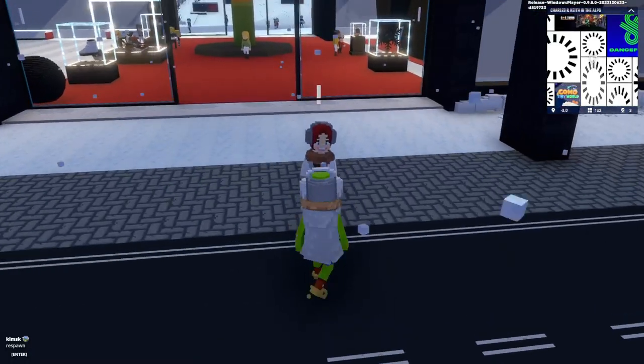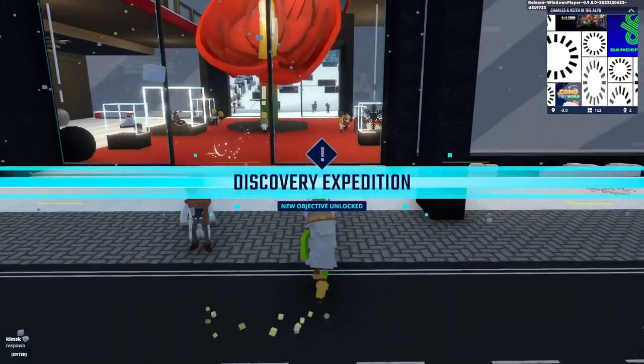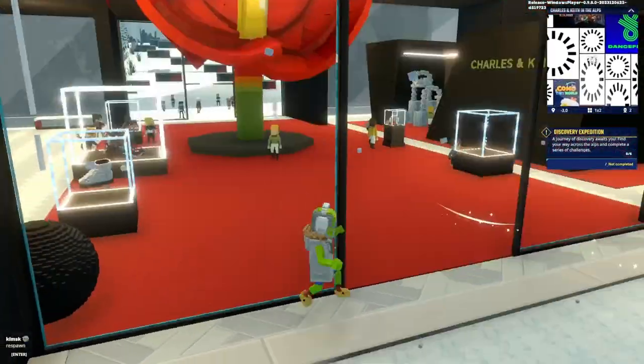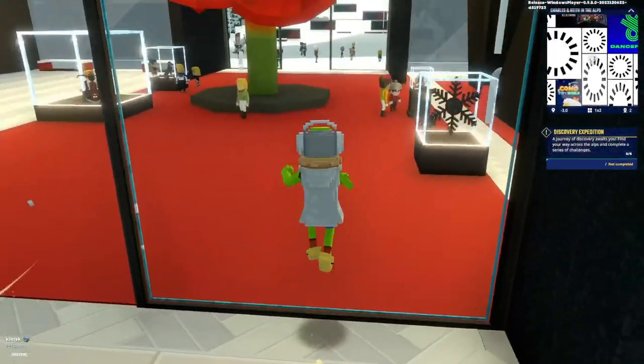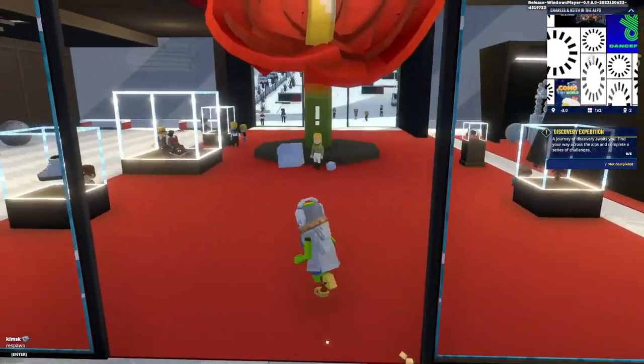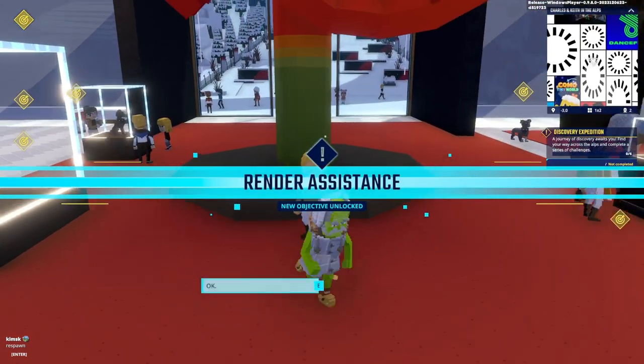I'm playing the Charles and Keith in the Alps experience - they have a ski resort made for us. These glass walls we can't go through because of those lines, but they've made the glass much clearer now. I don't know why some are still like this - I keep smashing into one of them.